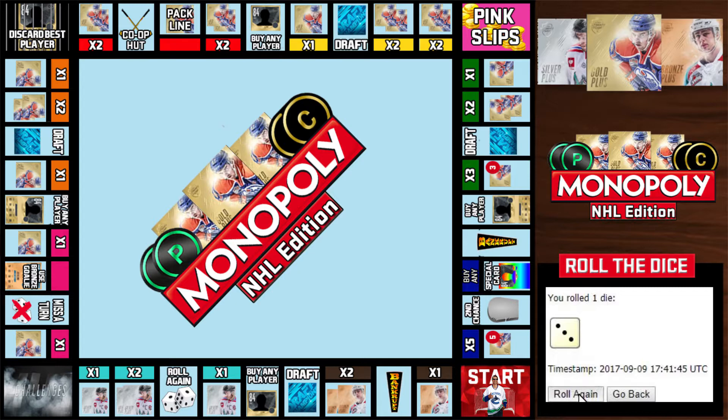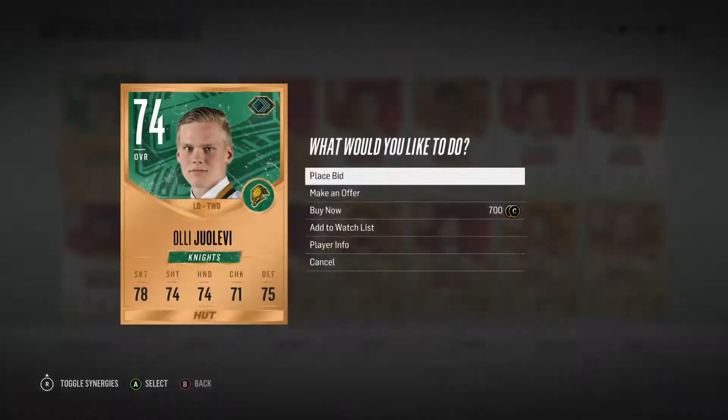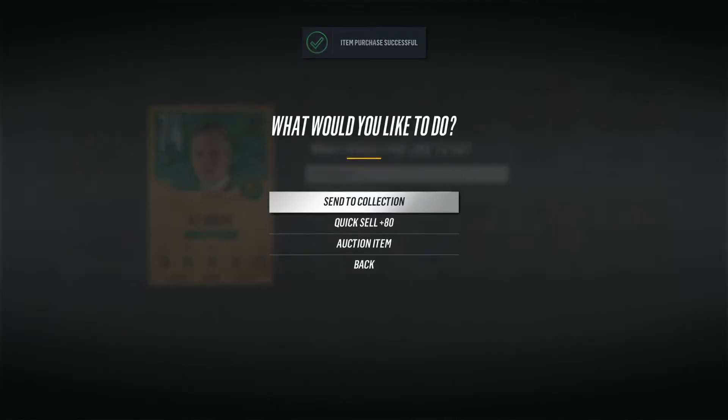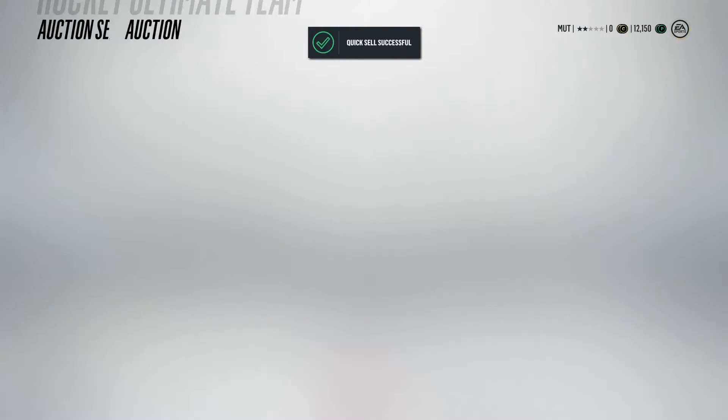First roll of NHL 18 and we get a two. A two on the board is go bankrupt, so we only have 700 coins — we're basically bankrupt. I'm going to find something for 700 coins and quick sell it. We'll buy this bronze player for 700 coins, quick sell him for 80 coins. Not the greatest start to the series.